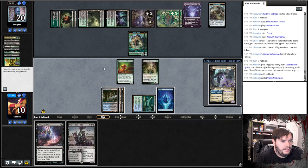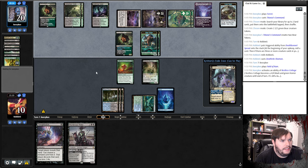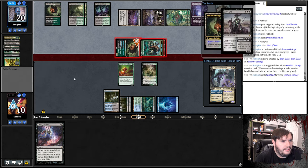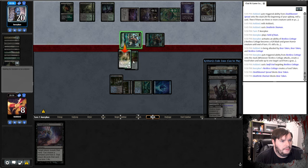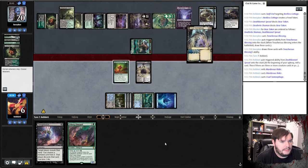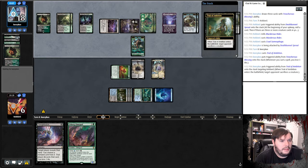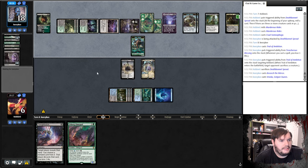Play Death Shaman, pass. Field of Ruin turns on the Cottage, goes to combat, attacks. Swift End the Cottage, we double block a bear — probably lose our Deathrite Shaman. Treacherous Blessing, so we cast Murderous Rider. Pretty sure this should be one toughness — yeah. Comes down, we sac the Bonnet. Axe it to see Samir Varoska, probably eats the Rider. Attacks with the bear.